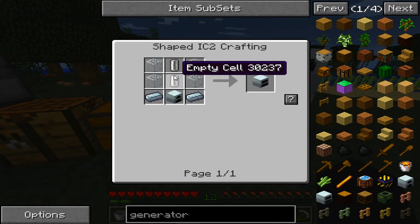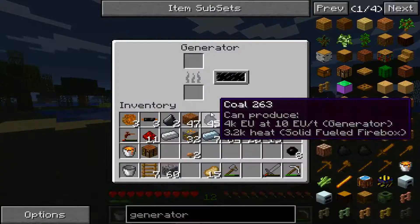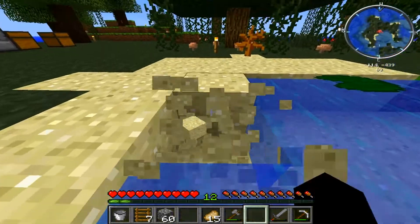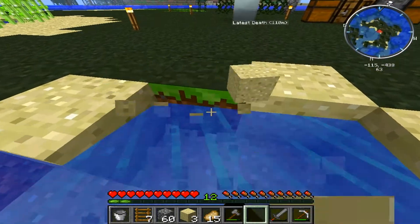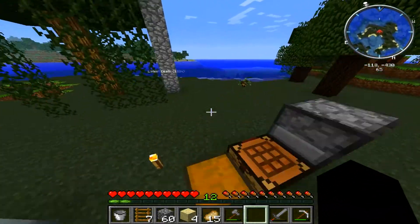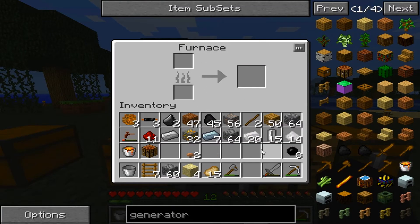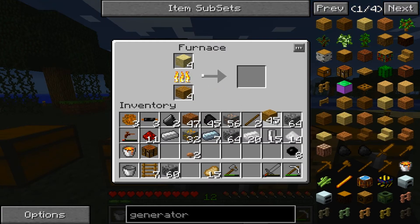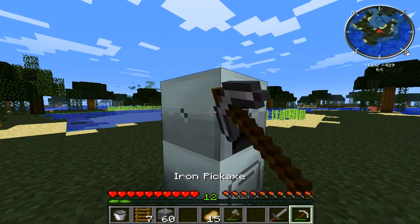A geothermal generator — we need two empty cells, which we have, and some glass and iron, and just a regular generator, which we have. Let's make some glass real quick. I don't have my shovel anymore. Let's try it and see what it will do for us. Sand — we're just going to use some wood. Save our coal. We'll need our generator. Hopefully this doesn't break — I'm always scared of that.